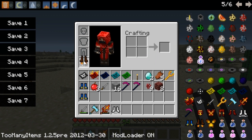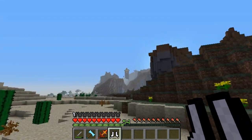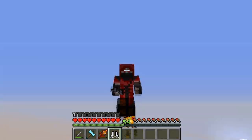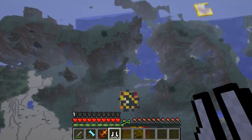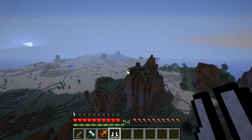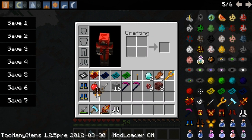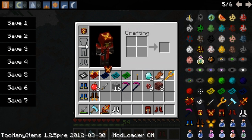The Rocket Boots are sometimes dropped by the mountain boss and are awesome — they basically let you fly, with a little jet stream behind you. You can fly all the way up until they run out, then they just turn themselves off. You won't take any fall damage when you hit the ground, and they'll last until they're broken like any other armor.